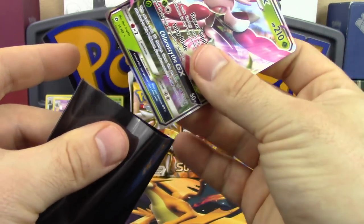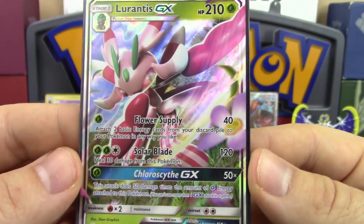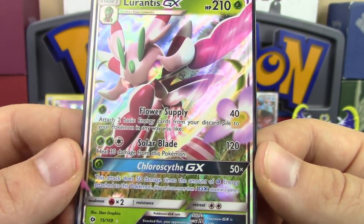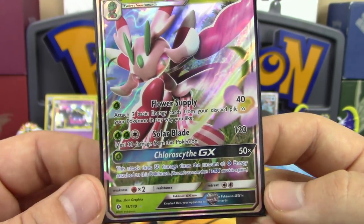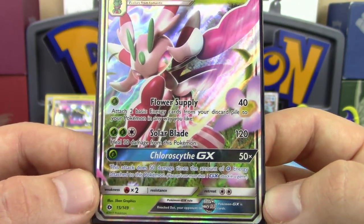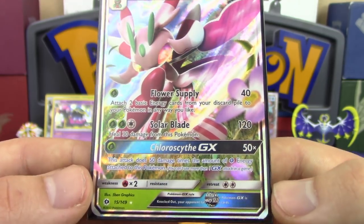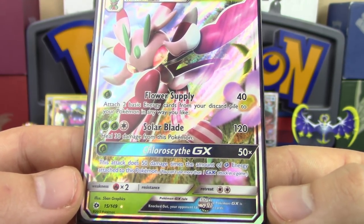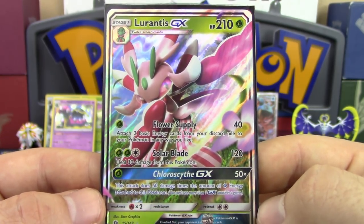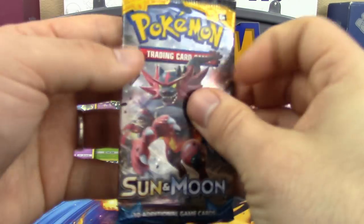And LURANTIS GX! My second most-wanted GX — so good! Its first attack, Flower Supply, does 40 damage and attaches two basic energy cards from your discard pile to your Pokemon in any way you like. Similar to Virizion-EX but coming from the discard. Its GX attack does 50 damage times the number of Grass energy attached to this Pokemon, so you can really start hitting hard.